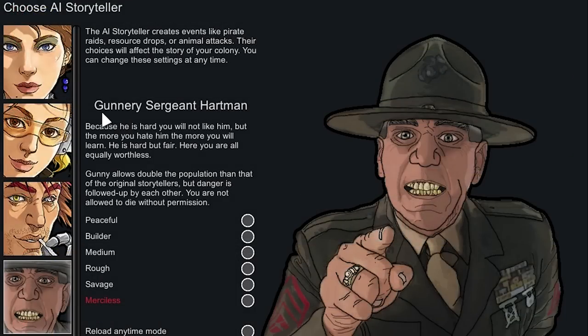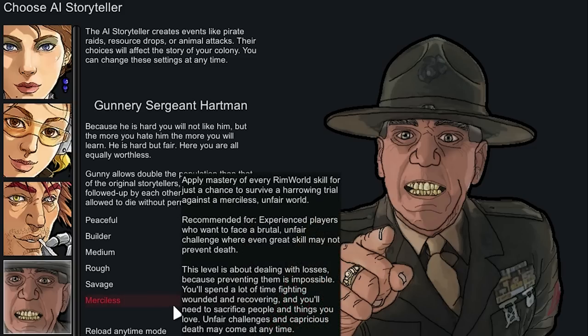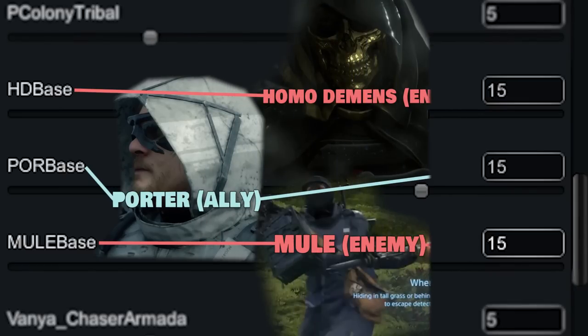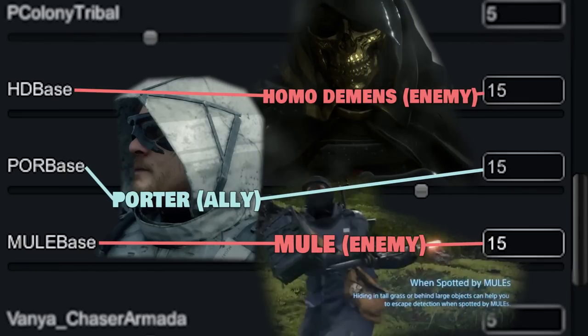For our storyteller, we're going with the custom storyteller Gunnery Sergeant Hartman. Enemy raiders are harder to kill and therefore easier to capture, so we'll be recruiting more colonists or selling them off as slaves. Danger follows danger, so a lot of times you end up getting double raided — maybe every day we'll get raided by two people at once. We're playing on the hardest difficulty, Merciless, and we're cranking up the amount of Death Stranding factions on the map up to 45.